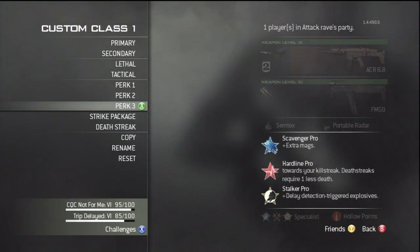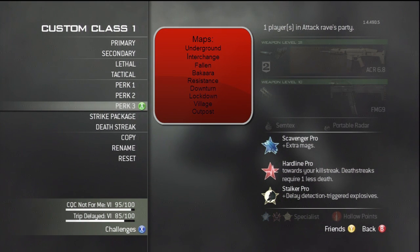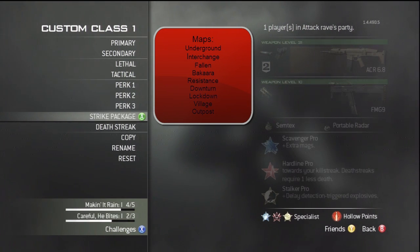Our third perk is Stalker Pro, with delayed triggered explosives like the claymore and bouncing Betties. We also need it because we don't use Quickdraw or Sleight of Hand.